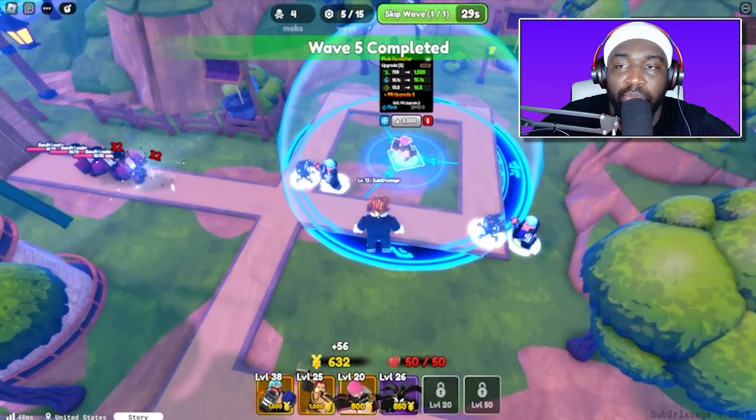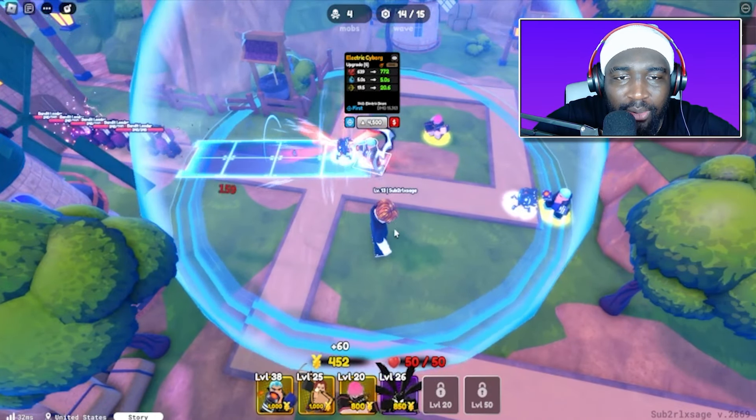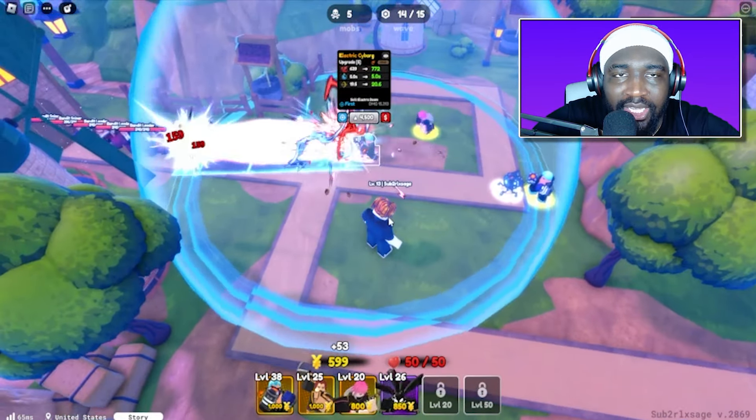Let's place Pink Rockstar in the center and put Naruto over here. We need Bulma too — hopefully she shows up in the banner, that would actually help us in this noob-to-almighty journey. We need to get the almighty trait on a mythic — that's the goal. This isn't as hard as I thought it would be.